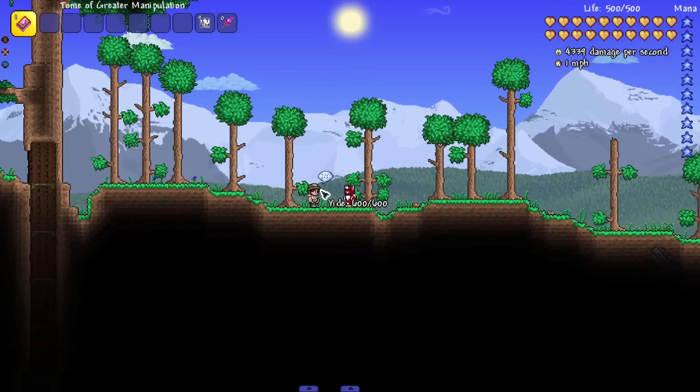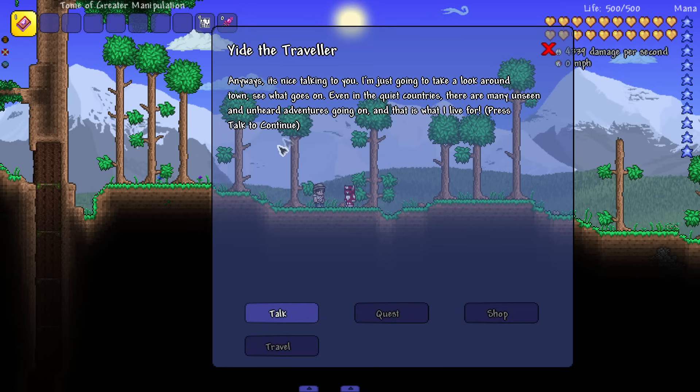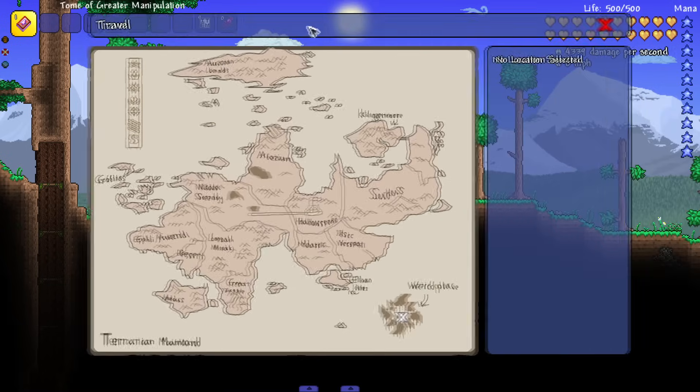To get to the new areas, there's an NPC we need — the Traveler. His name is Yide. He says he's a wanderer who took his boat to our land. He mentions: 'If you see any mysterious artifacts or strange objects, do show them to me — they could lead to new adventures, and as a reward I'll bring you along with me.' So he allows us to travel if we find certain artifacts.